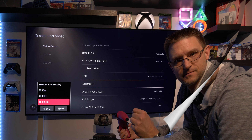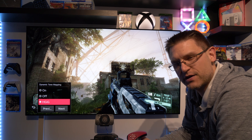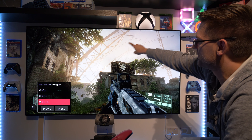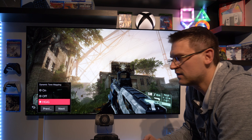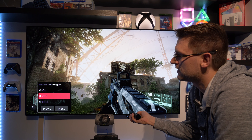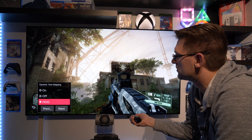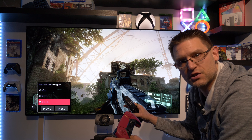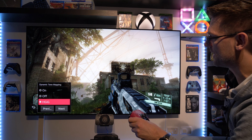Now let's jump back into the game. Back in the game with the correct HGIG settings, you can see a very big difference in terms of HDR in the background — we have a lot of detail here that was completely gone with the wrong settings. And also, between dynamic tone mapping off and HGIG, there is now a clear difference in brightness. This is proof that the HDR calibration menu on the PlayStation 5 is doing its job.